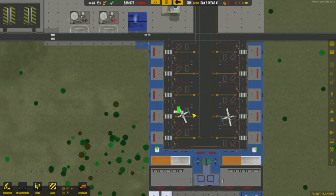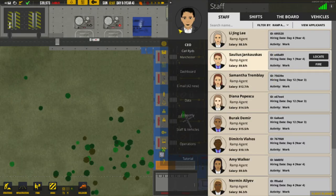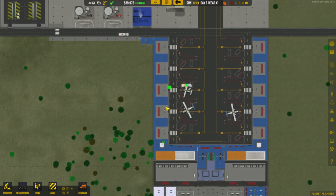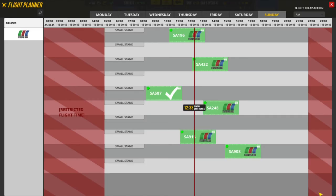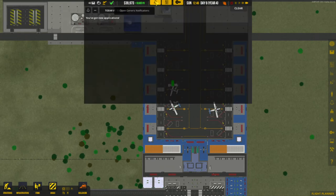It looks like it does work. We have enough ramp agents now — you need them for these belts and also for when baggage comes off the planes. We also need airport staff for the check-in desks, boarding gates, and information desks. That's our first set of commercial flights done! We're handling a few at the same time now, so hopefully our systems can all work perfectly and we don't get any issues with the planes.